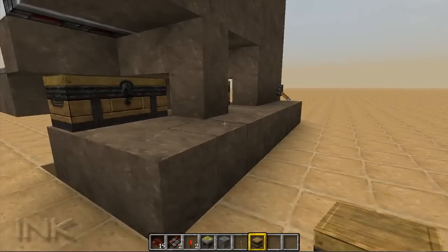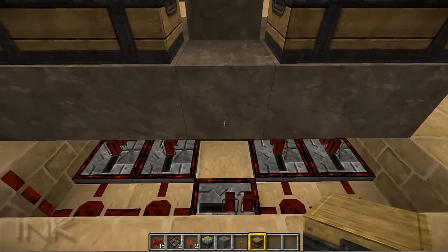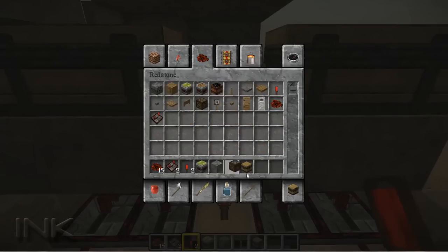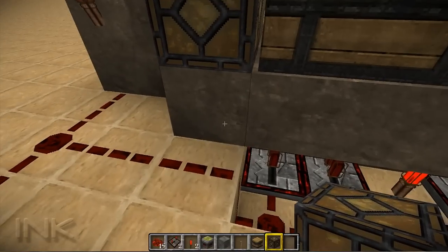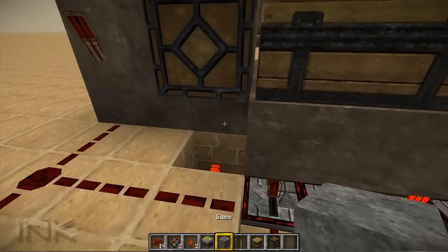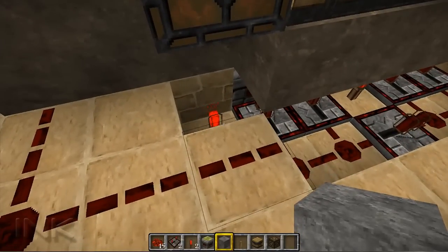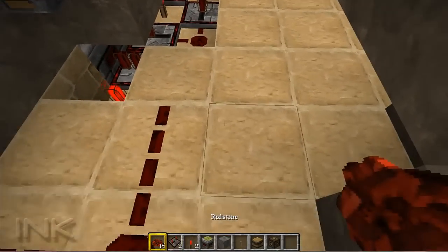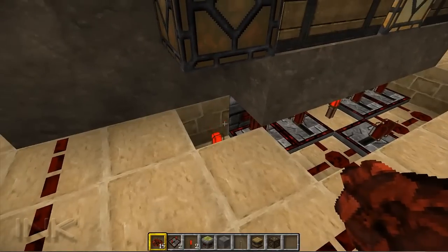Let me show you another little trick: this little void right here — what I like to do is put a redstone torch right in the middle of that, which will power that block, and I get a redstone lamp and put it in there, so that when the walls open up it has a little bit of ambient light. It's activating that redstone, so it's a simple fix — all I've got to do is move the redstone back one. It's merely cosmetic, you don't have to do it if you don't want to. It was just something I added in my LP world.